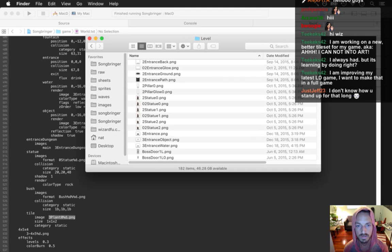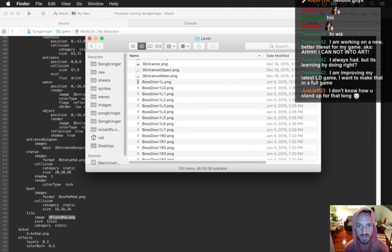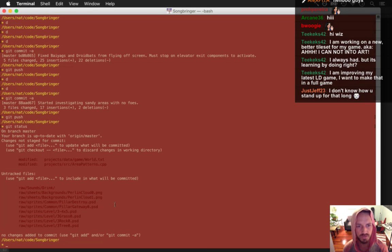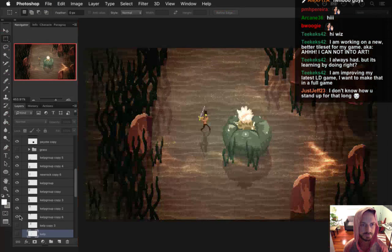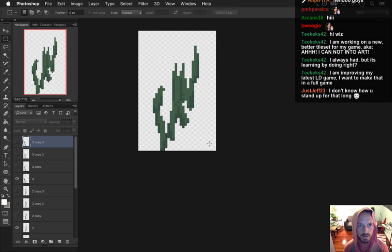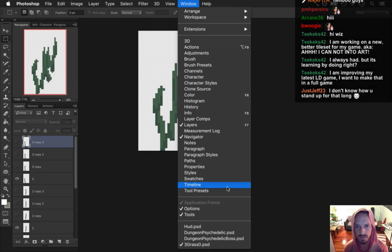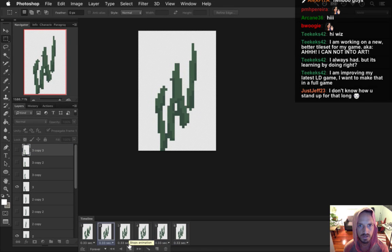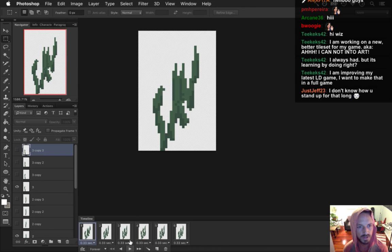Never exported those. I believe I started these a while ago — oh here it is: three grass zero PST, let's open that. Is there a timeline for this one? Yeah, it's supposed to kind of sway in the wind a little — or water, whatever you want to call it.